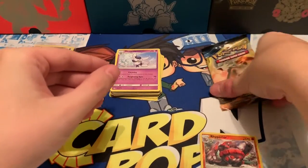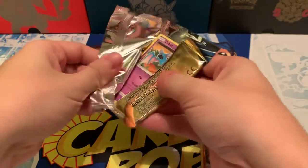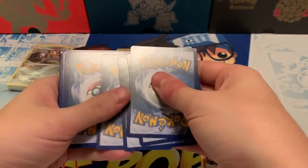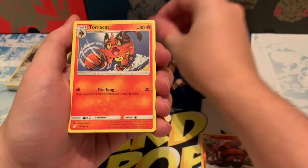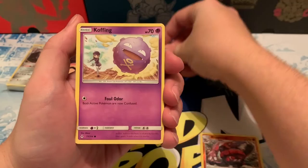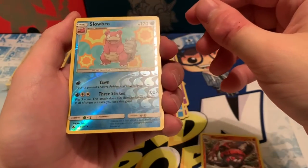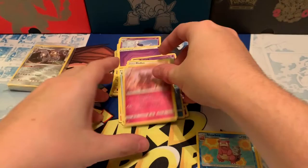All right, last pack. Let's see if we can get something in this one. Code card. Four cards: psychic energy, Torracat, Energy Spinner, Charjabug, Zubat, Koffing, Doduo, Poliwag, Spritzee. Reverse is another reverse rare — Slowking — and a regular rare, Aromatisse.